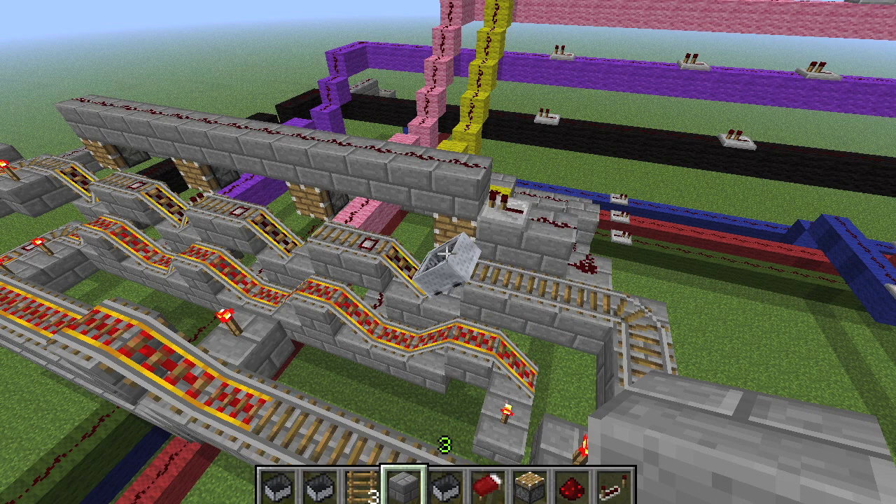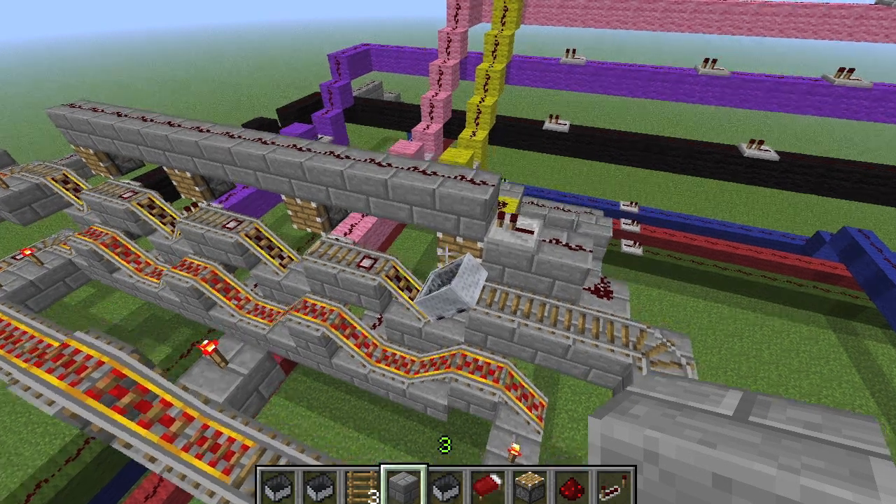So what mine does differently, however, is that it's using normal pistons, which makes it, number one, cheaper. It's also more reliable because it doesn't require any weird factors — the sticky pistons and their powering rails and stuff. This is literally just pushing the minecart, so it's more reliable, more consistent. And it's faster, I believe, just by a little bit.